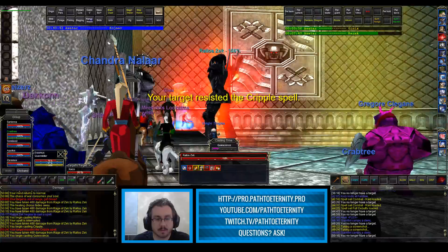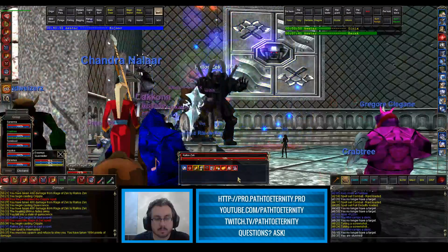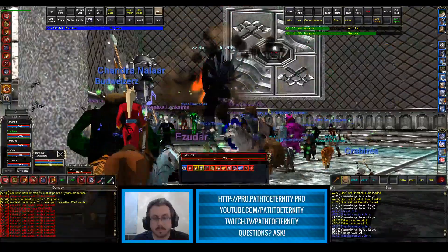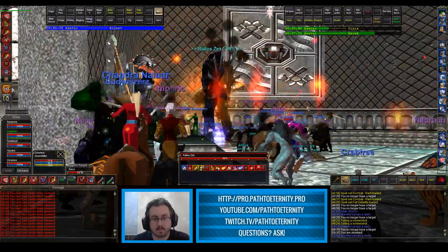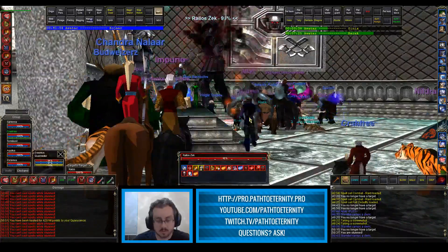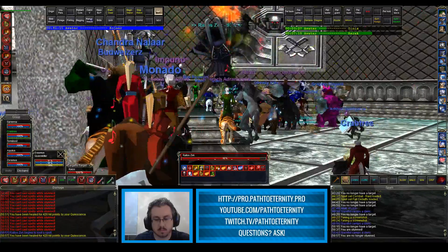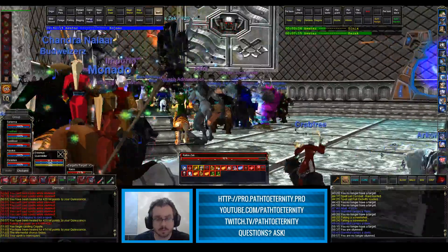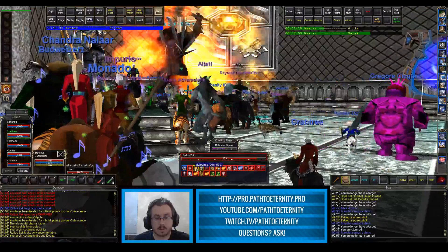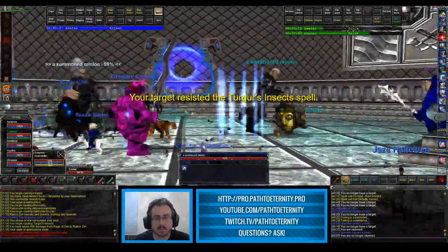I'm not sure why I didn't resist that, but I'm not going to worry about it too much — Crescence will completely offset it. I was hoping to resist that. Rallis is at 97%. Rallis is at 40%, first adds have gone out.